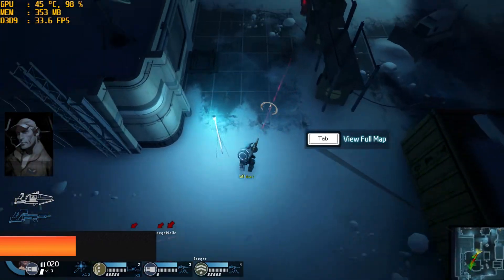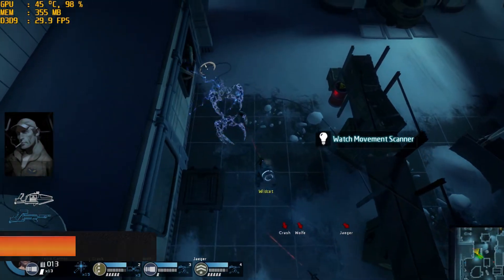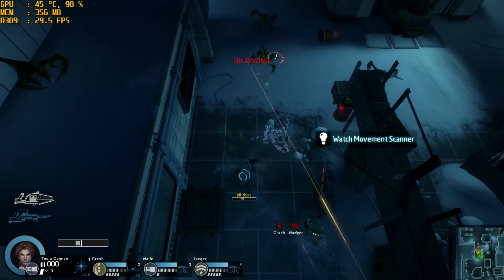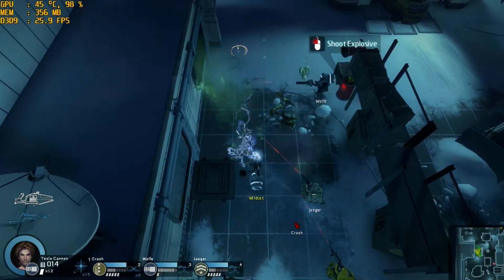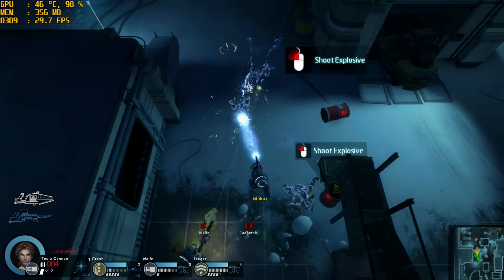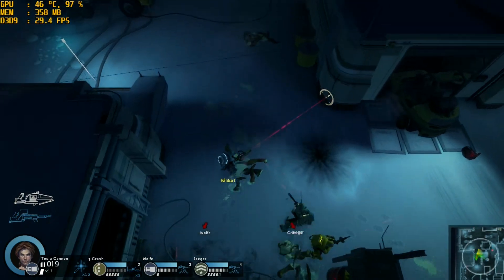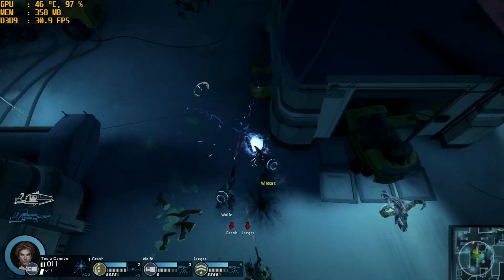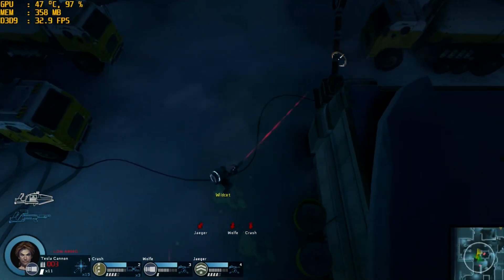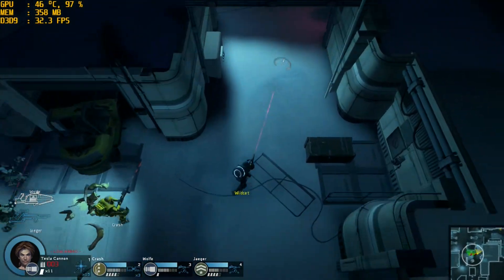Alien Swarm was up next — a game I forgot about until I started recording for this video. FPS while recording hovered around the 30s, and without recording it stayed around 30s to 40s. On a top-down game like this, slightly lower FPS wasn't as noticeable and I had an enjoyable experience. FPS only really dipped into the high-to-mid 20s when a lot was going on screen. I'd give this the orange mark — same reason as Tomb Raider, dips during heavy action, but still enjoyable.